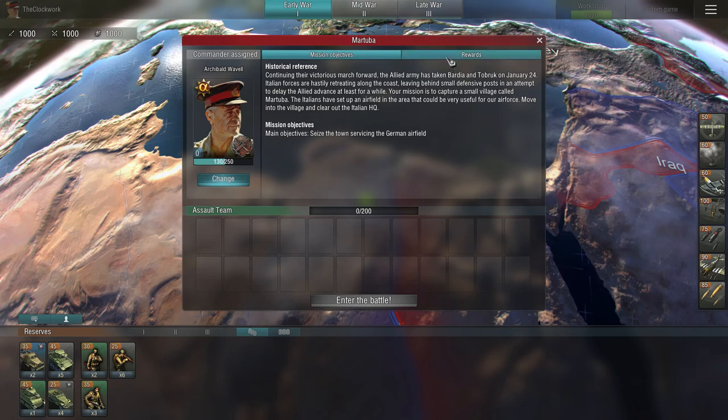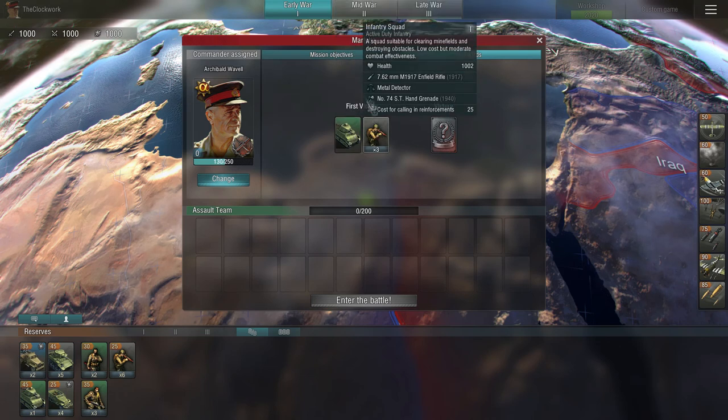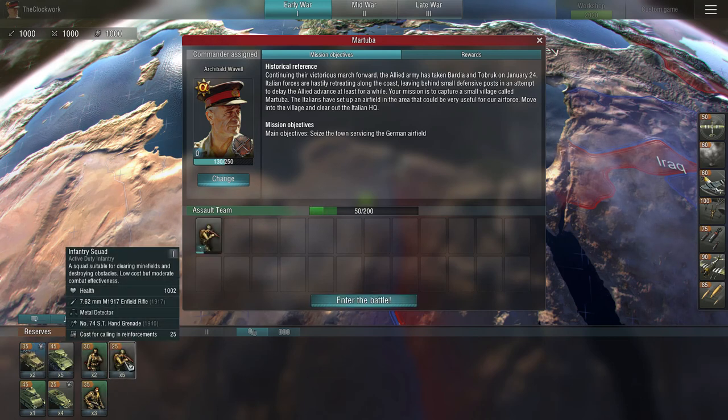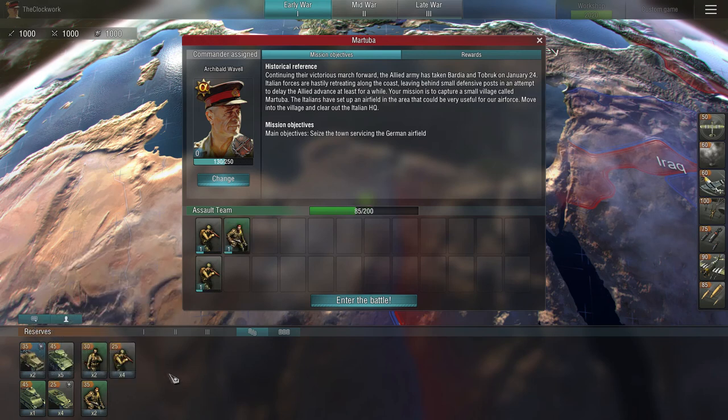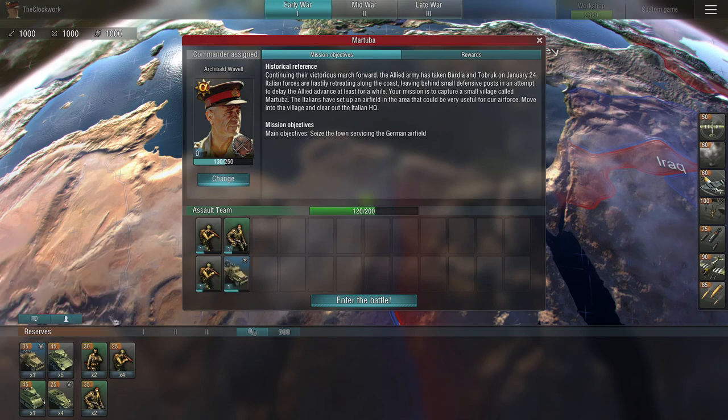Okay then. Last time I checked, I'll get an S35 and a freeze infantry squad. I need at least two infantry squads and one machine gun squad. This was pretty useful too, so we are going with these settings.